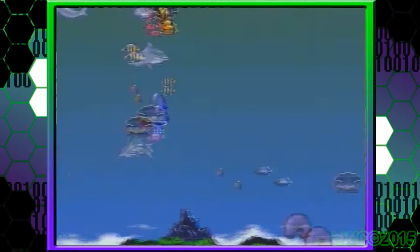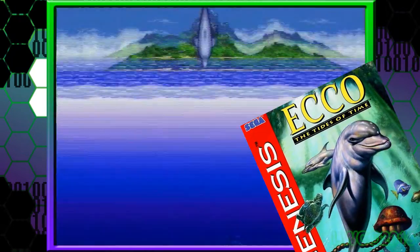Since this is gonna be one of those quickies where I talk about more than one game, it's not gonna be as quick, but I'll do it as quick as I can, starting with a quick summary. Aliens have attacked, and it's up to you, Echo the Dolphin, to save the ocean. Twice.